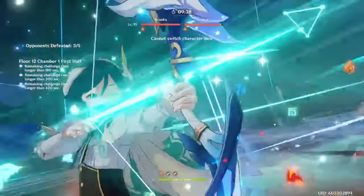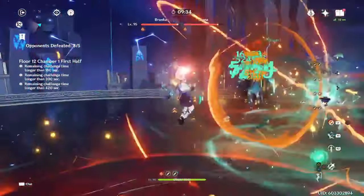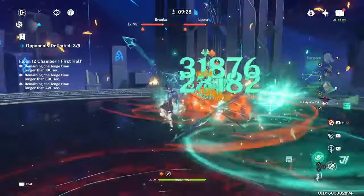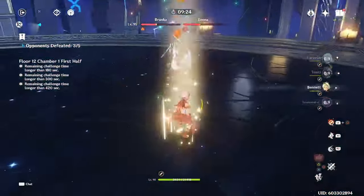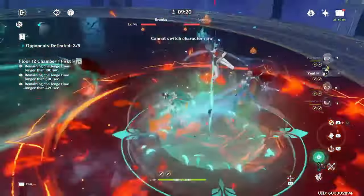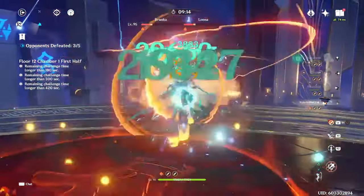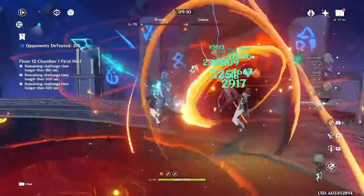Following up on the previous tip, since Wanderer's burst snapshots, you can use Pharah after Bennett and right before Wanderer. This is very useful for situations where you are going to need a partial second rotation to finish off the enemies, because Pharah's buff lasts 22 seconds, which is longer than Wanderer's entire rotation. So if you use Pharah right before Wanderer, you'll still have a few seconds of Pharah's buff remaining by the time you enter Wanderer's skill again the following rotation, without actually needing to cast her burst again.